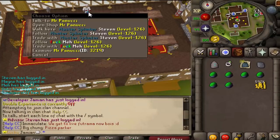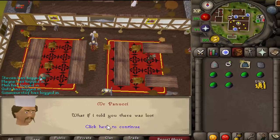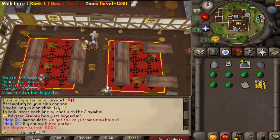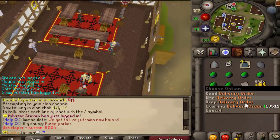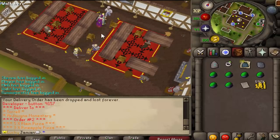What you do is come over to Mr. Panucci here and ask questions — he has dialogue, it's funny if you read it. You'll get an order. We have to deliver to Terrell at our own monastery, and we need to make five plain pizzas and three pineapple pizzas.